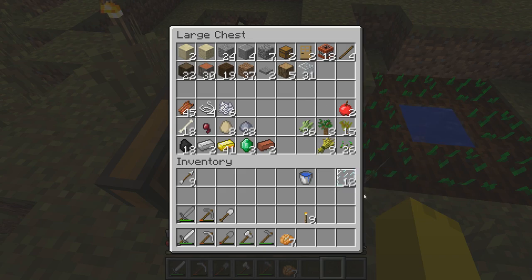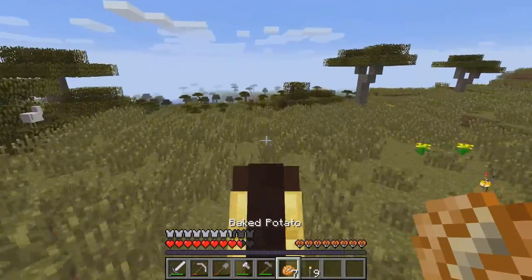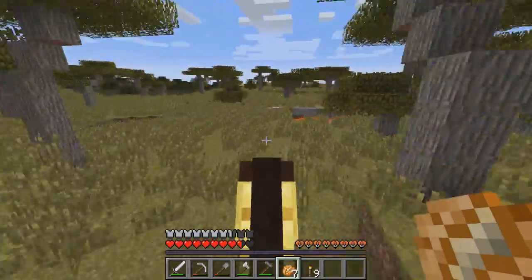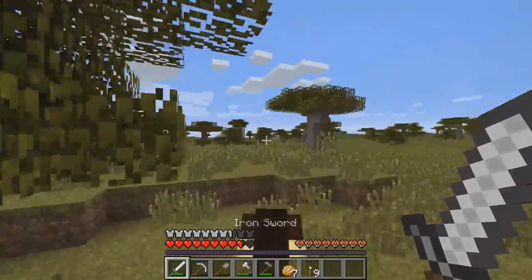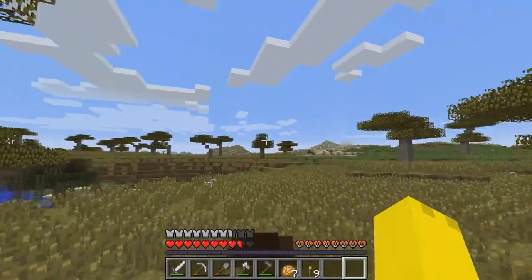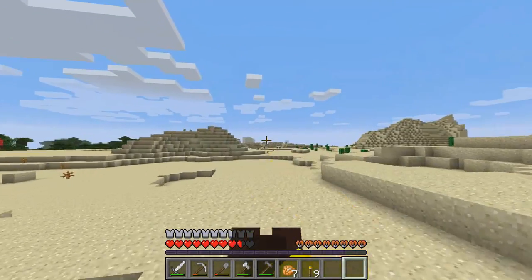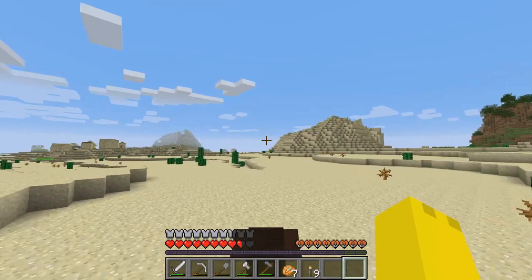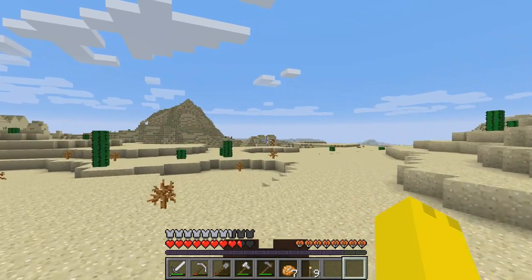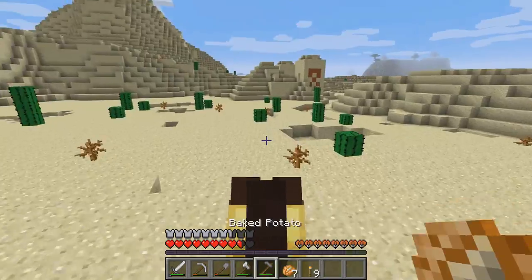I'm going to put everything away and make our way over to the desert temple. The village wasn't really too special. We've got a nice little house going. The desert temple isn't too far away. The village is going to pop up right about there. There's another dark oak forest or roofed forest right over there. The desert temple is right over there. This village is a lot larger than the other ones, so there might be some good trades. But first, we are going to head into the desert temple to hopefully find some diamonds.